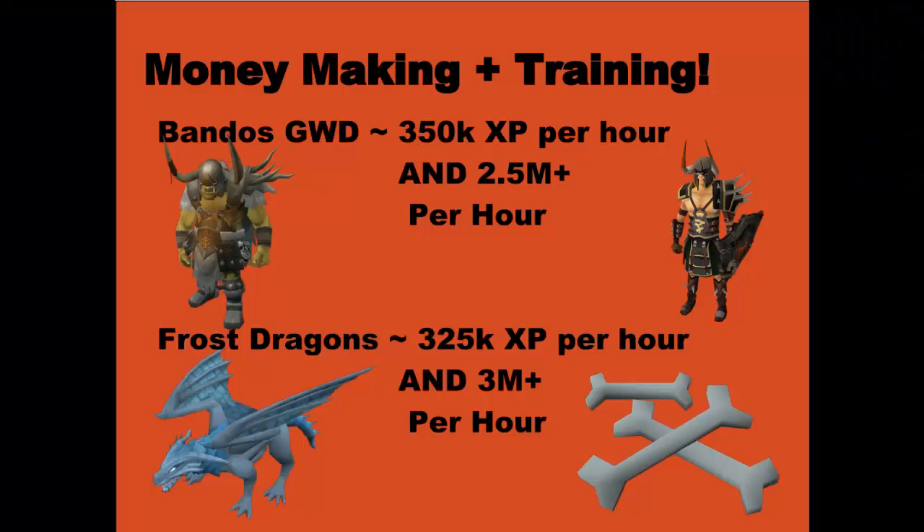To end off this video, here are a couple of methods to train that aren't quite as high XP per hour as the previous methods, but you can make quite a bit of money as well. First is killing Bandos in the God Wars Dungeon — he's the best XP per hour of all the God Wars Dungeon bosses at 350,000 XP per hour using drygores, and you can make around 2.5 mil or more profit an hour. Also, the Frost Dragons — if you have 85 Dungeoneering, you can get up to 325,000 melee XP per hour and also 3 mil plus per hour, potentially up to 4 mil depending on Frost Dragon bone prices. They are kind of annoying to kill, but once you get the hang of it you can get very good XP and money per hour.